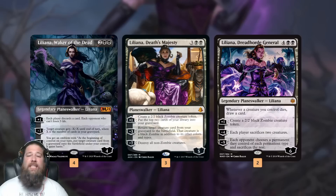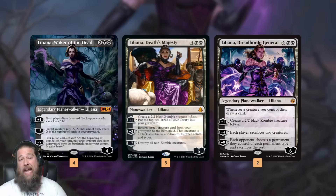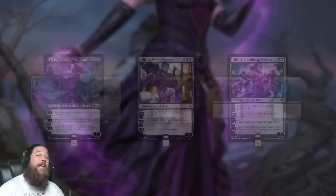To round out Liliana Tron we have the biggest, baddest Liliana: Liliana, Dreadhorde General. She doesn't have specific synergy in our deck — she's just a powerful finisher drawing cards, making Zombies, making each player sacrifice stuff, and if we ultimate her she essentially just wins the game. The heart of the deck is our Lilianas — we just want to play as many as possible.